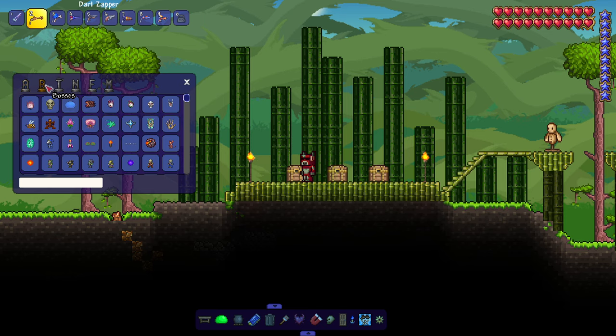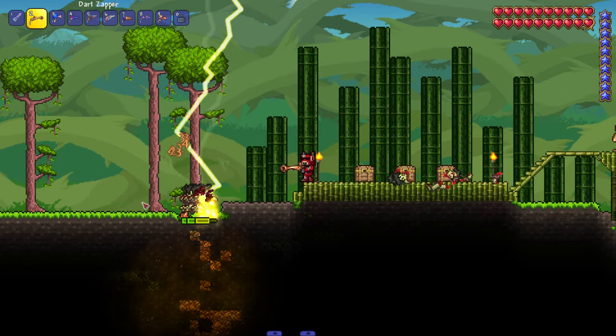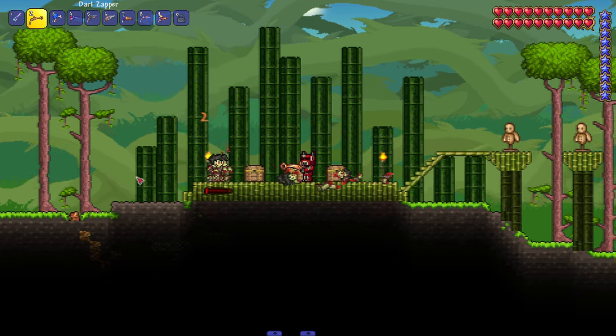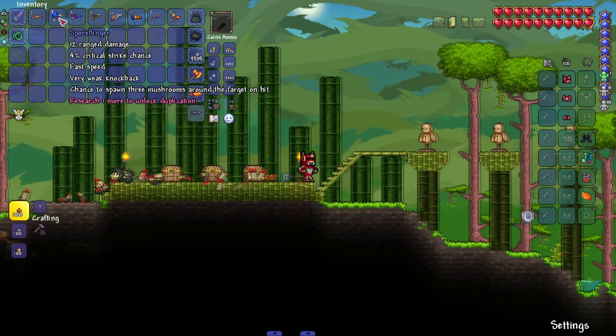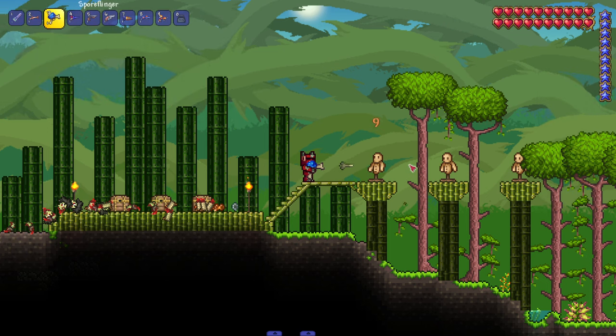Let's see this baby in action. I'm liking the little lightning — this is a nice little change of pace. It's sort of an early-game weapon, basic but with a little kick to it. Moving on to the Spore Flinger: chance to spawn three mushrooms around the target on hit.